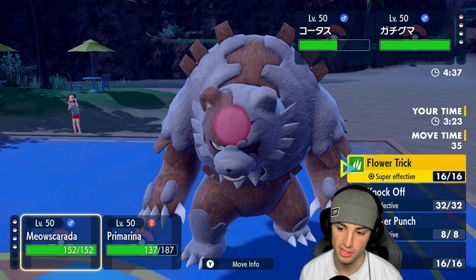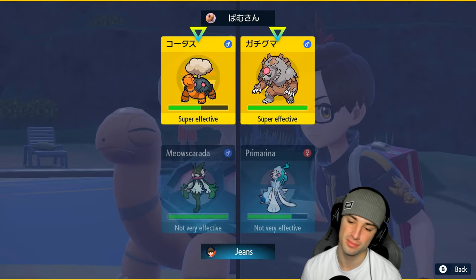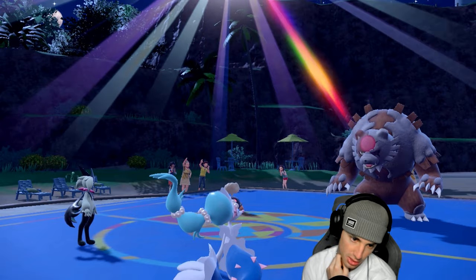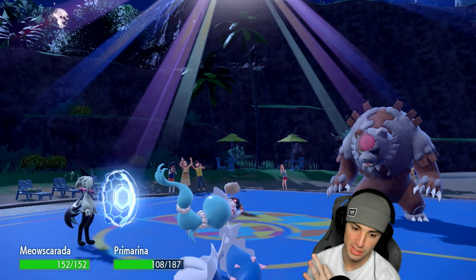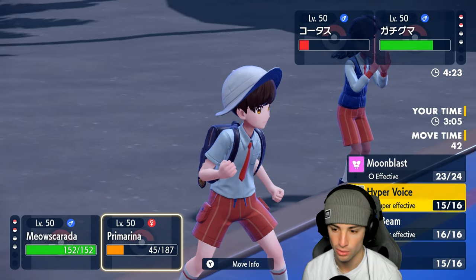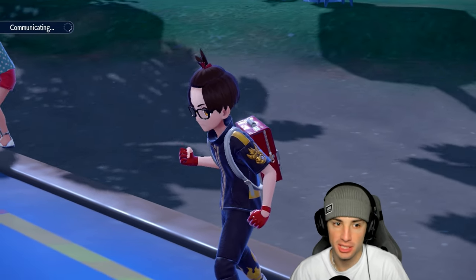Best play is to Protect Meowscarada and do as much damage as possible to Torkoal, then Sucker Punch KO next turn. There's the Eruption — he is Choice. Primarina soaks the Hyper Voice decently. Now I should just be able to Sucker Punch KO Torkoal and Focus Sash up, protecting Primarina. Sucker Punch launches — bye bye Torkoal! Then Ursaluna: Hyper Voice, Blood Moon — doesn't matter. I have Focus Sash and protect the other slot.